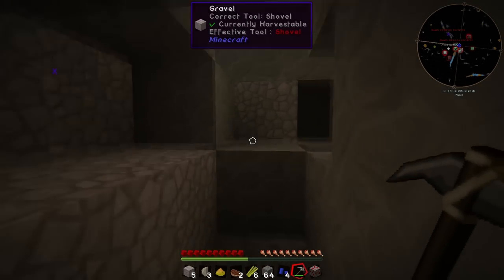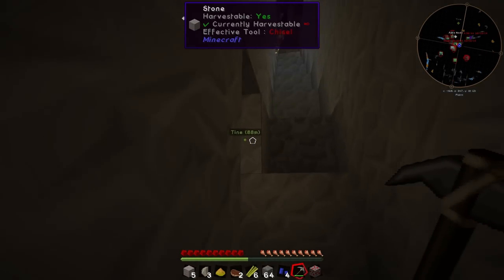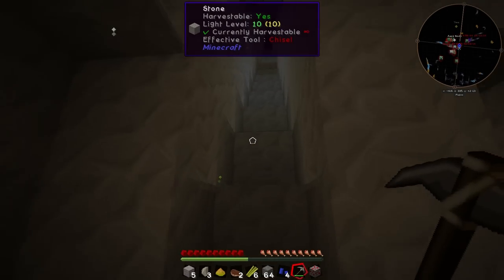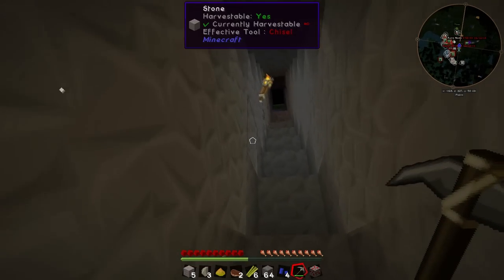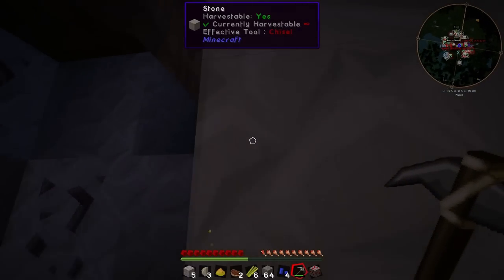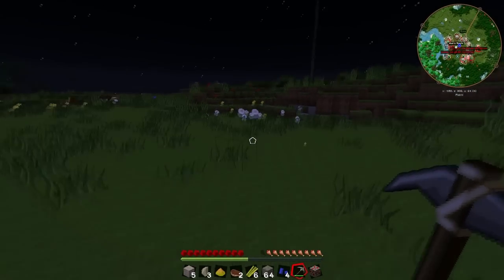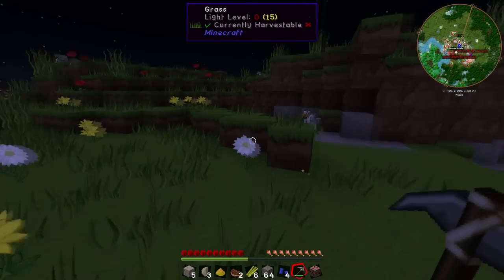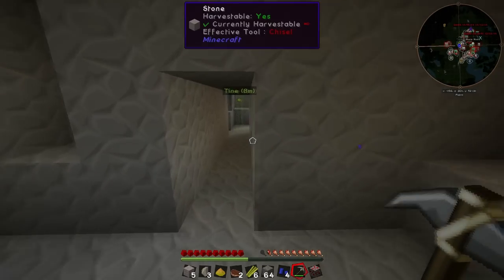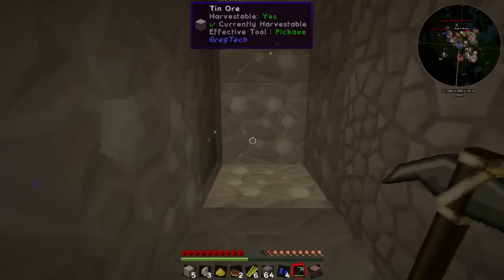Quick heads up to anyone else playing this pack: tin can only be found above level 50, so you have to go pretty high up. I was getting scared mining down here and couldn't find any. Eventually I started strip mining quite high up and found a little cave system. I started strip mining and, as per usual, there was just tin all over the place - tin here, tin everywhere. It was like a nice little cluster of tin, which is really nice.